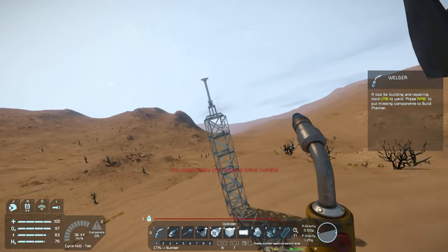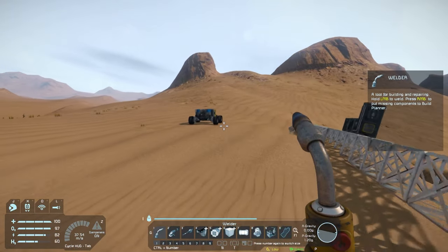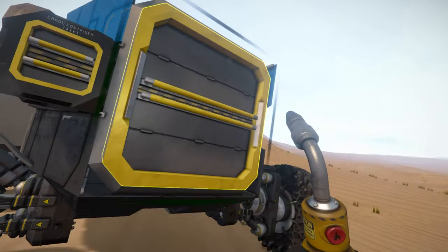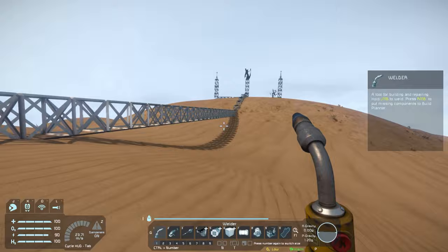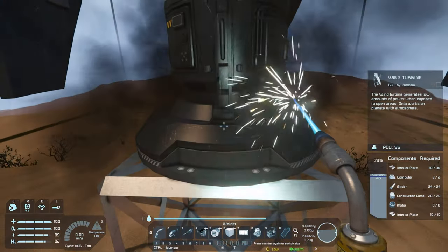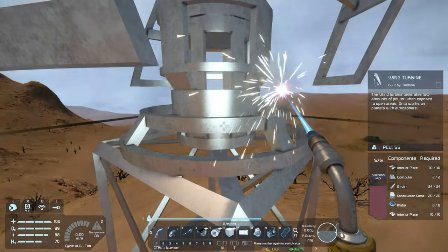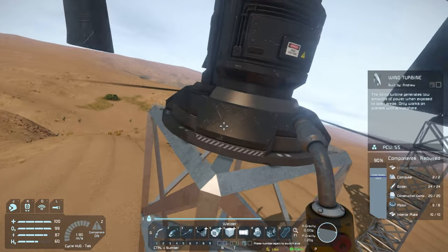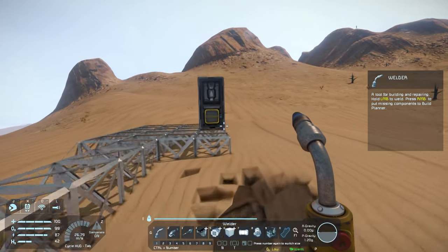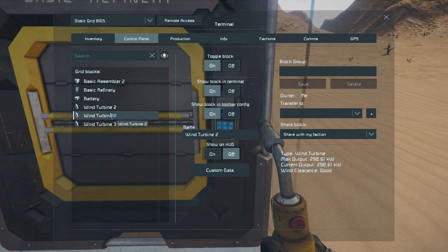I forgot the motors! It looks like we need probably 12 motors for these three wind turbines. Let's go grab those — yeah we only need 12 but we'll grab 20. Hydrogen depletes so fast. Now we have three of these things going. Let me check their efficiency — wind turbine 2, good wind clearance, good wind clearance, and good wind clearance. Okay, nice.